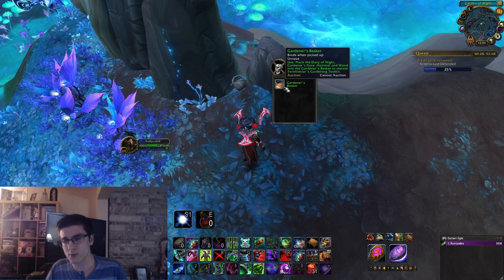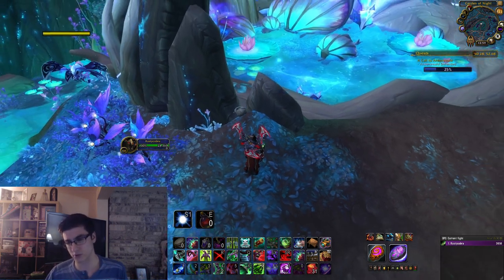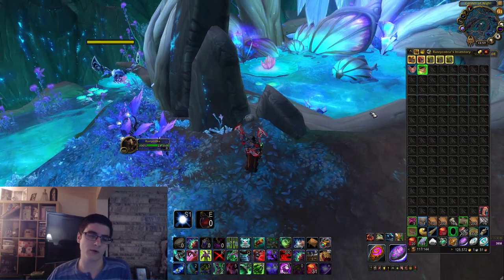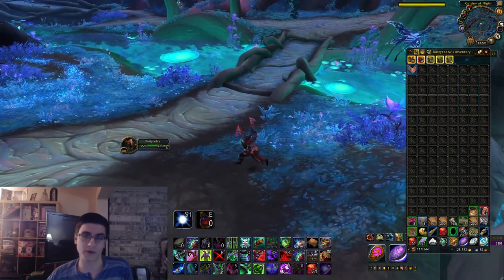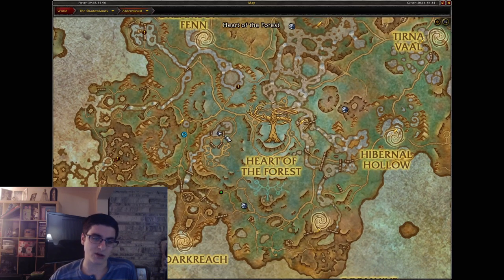Head over to where I am on the map — this one is kind of near a circle of water. All these items are fairly close to each other, by the way. The first one is the Gardener's Basket, which is on the edge of the fountain. It's kind of small to see, but I'll show you in the video. The second item is going to be the Gardener's Hammer.